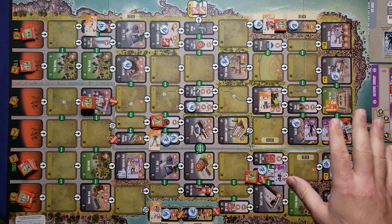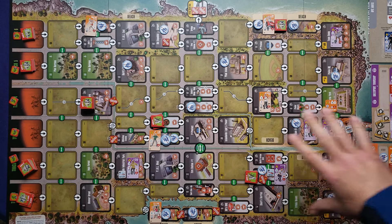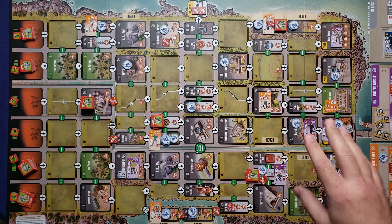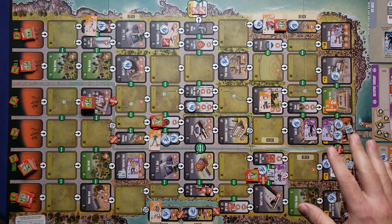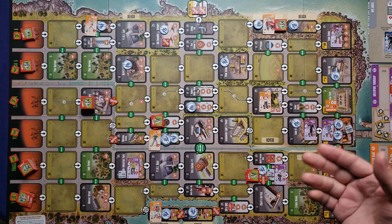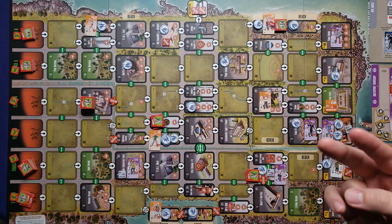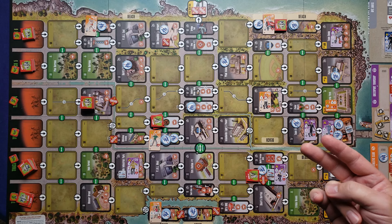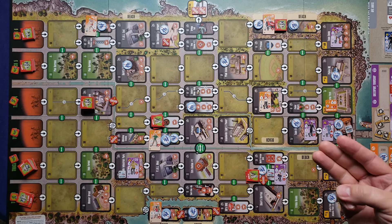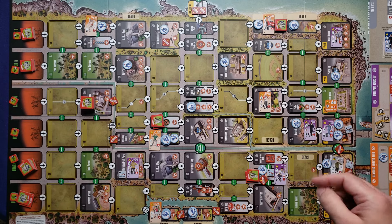Currently, the biohazard track has not moved yet. The overrun points track has not moved yet because none of the zombies have made it to the end, although one is getting pretty close. I've gained three evacuation points, so we're in a good position. As a reminder, in round two you get two actions per activation. In rounds three through seven we'll have three actions, then back down to two for round eight and one for round nine.